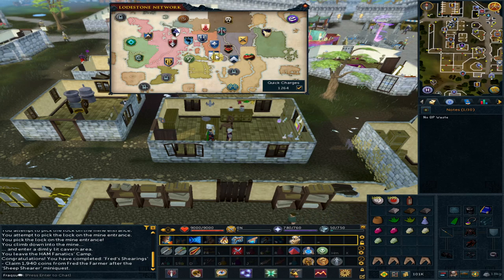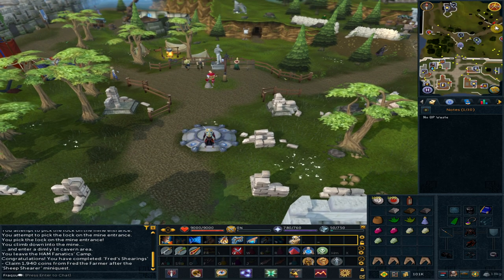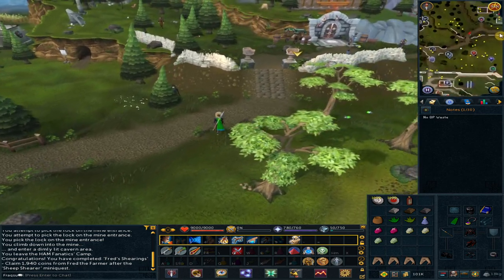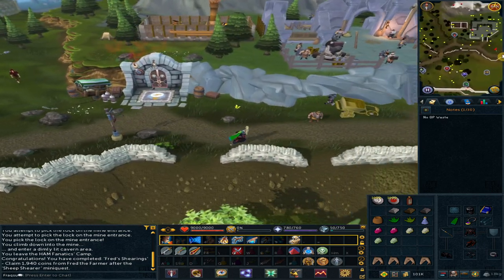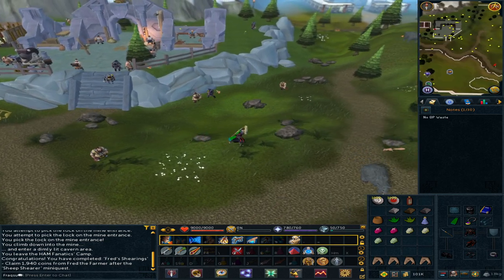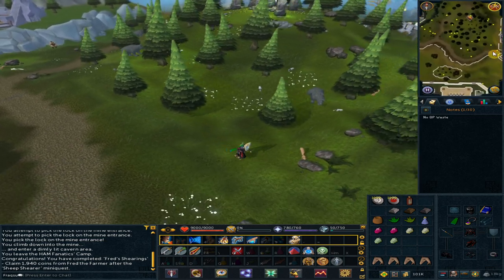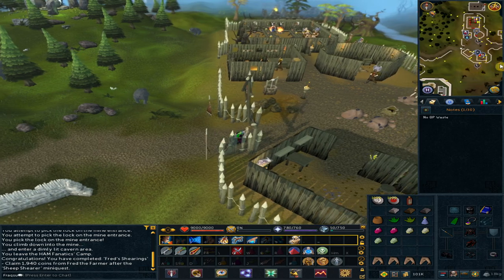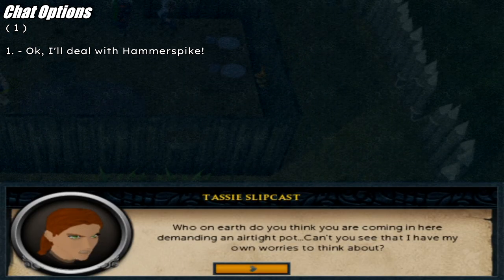Use the lodestone to Falador. Go north-east and keep following the path east — we are heading to Barbarian Village. Go to the south-eastern building, talk to Tassi. Option 1: 'Okay, I'll deal with Hammerspike.'